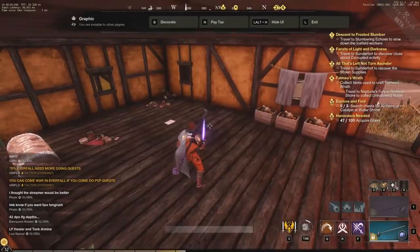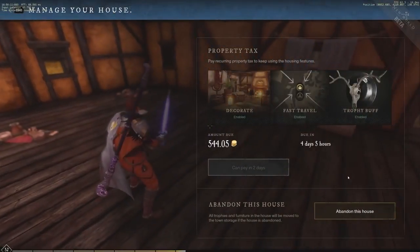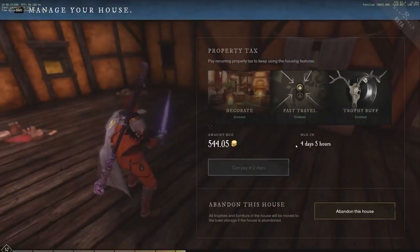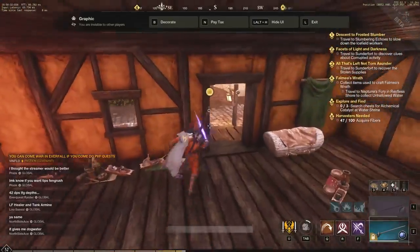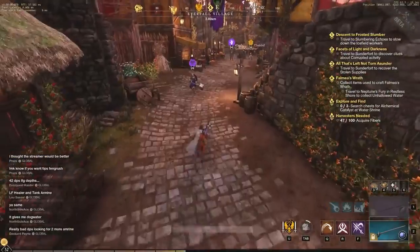You also have the pay tax option — hit N to see the amount due. I have 4 days and 5 hours until my next payment. If I don't have the gold to pay, I won't be able to use my house until I do pay. So keep in mind you'll need gold left over each week to pay your taxes. To summarize: decorating, fast traveling, and trophy buffs are the three main reasons to own a house.